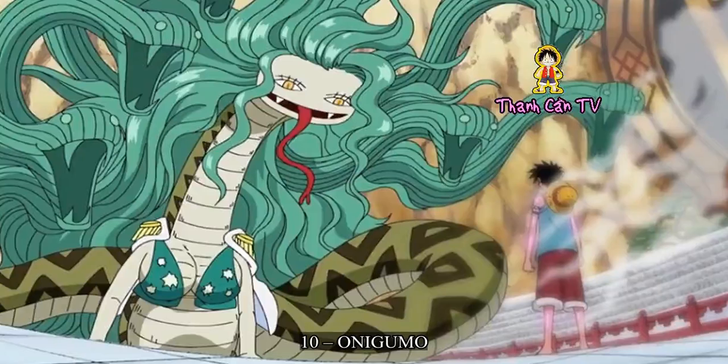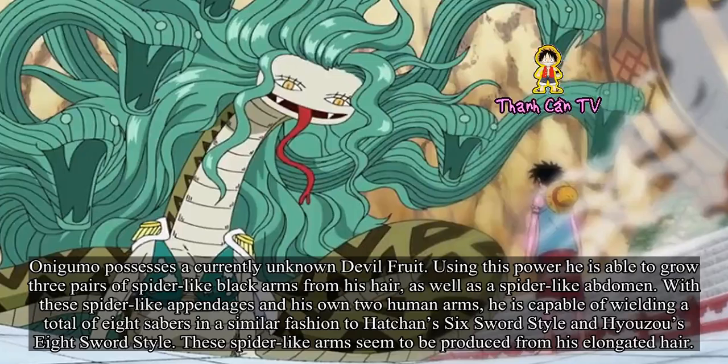Number 10: Onigumo. Onigumo possesses a currently unknown devil fruit. Using this power, he is able to grow three pairs of spider-like black arms from his hair, as well as a spider-like abdomen. With these spider-like appendages and his own two human arms, he is capable of wielding a total of eight sabers, in a similar fashion to Hachi's six-sword style and Huzo's eight-sword style. These spider-like arms seem to be produced from his elongated hair.